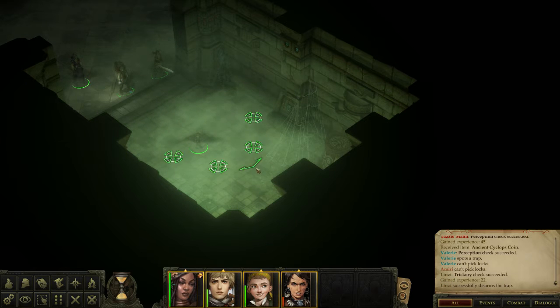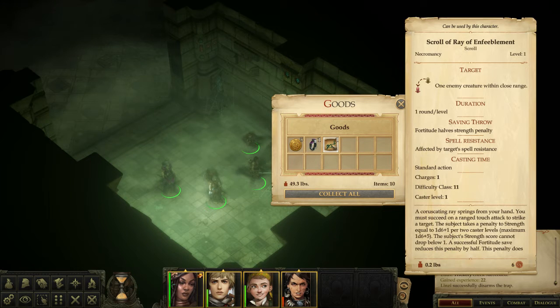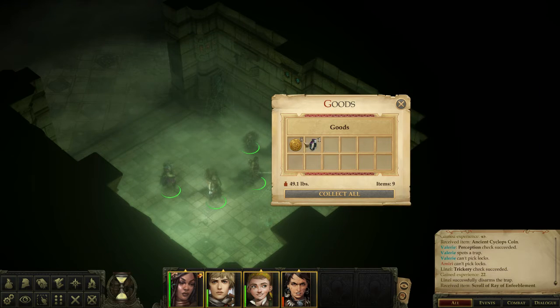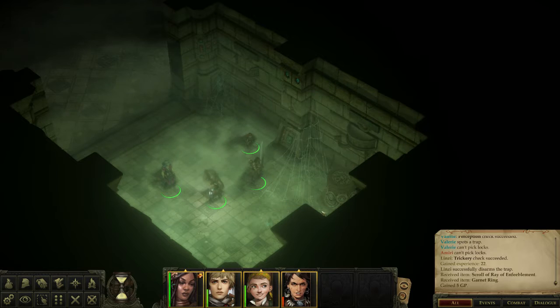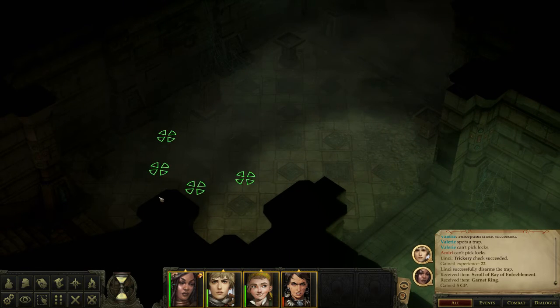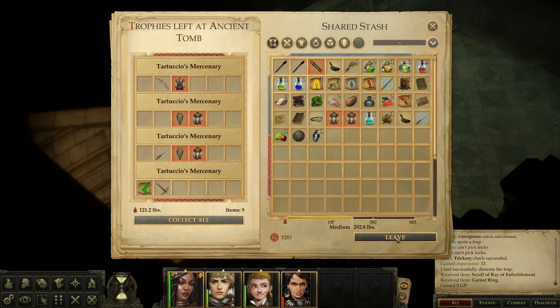We found a scroll of Ray of Enfeeblement — a coruscating grace springs from your hands, you must succeed on a ranged touch attack, and the subject takes a penalty to Strength equal to 1d6 plus one per two caster levels. We also got a nice garnet ring and five gold. Not too shabby. This area seems to lead further into the dungeon rather than being an exit.